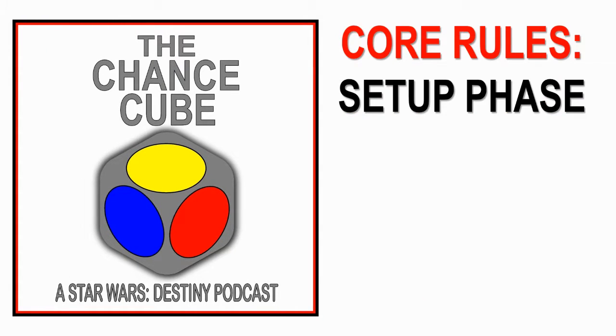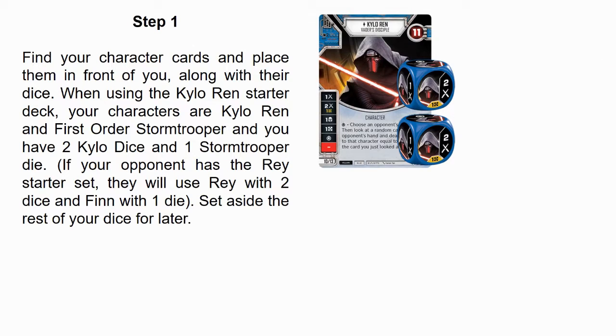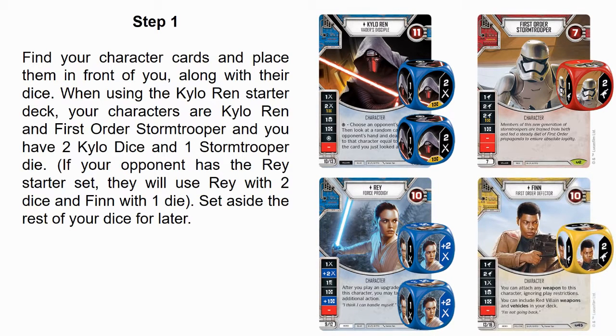There are four steps that are part of the beginning setup phase of the game. Step 1: Find your character cards and place them in front of you, along with their dice. When using the Kylo Ren starter deck, your characters are Kylo Ren and First Order Stormtrooper, and you have two Kylo dice and one Stormtrooper die. If your opponent has the Rey starter set, they will use Rey with two dice and Finn with one die. Set aside the rest of your dice for later.